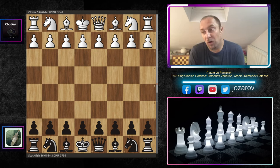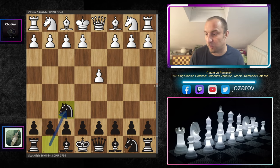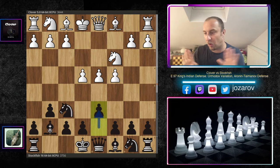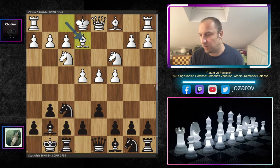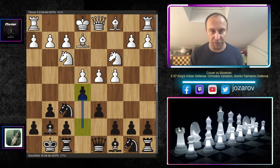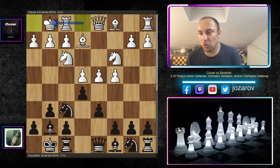This is really one of the greatest games I've seen played by Stockfish with the black pieces — truly an immortal chess game. With the white pieces, Clover opened with d4; Stockfish responded knight to f6, then c4, g6, knight to c3, bishop to g7, e4, d6 — the normal King's Indian. After knight to f3, kingside castling, bishop to e2 (the orthodox variation), black hits the center with e5. Clover castles kingside.